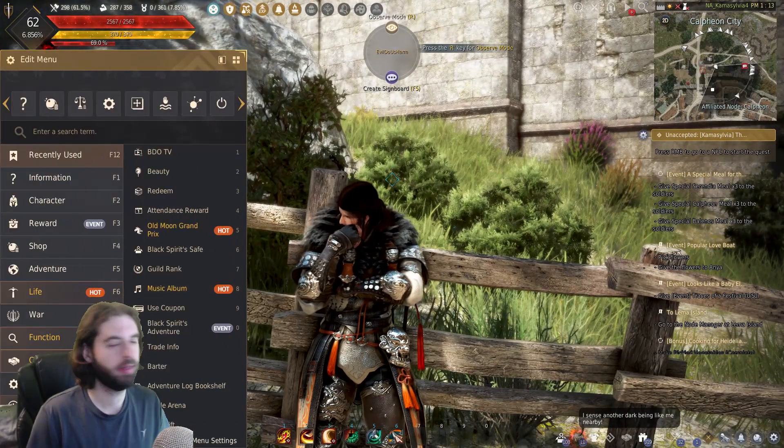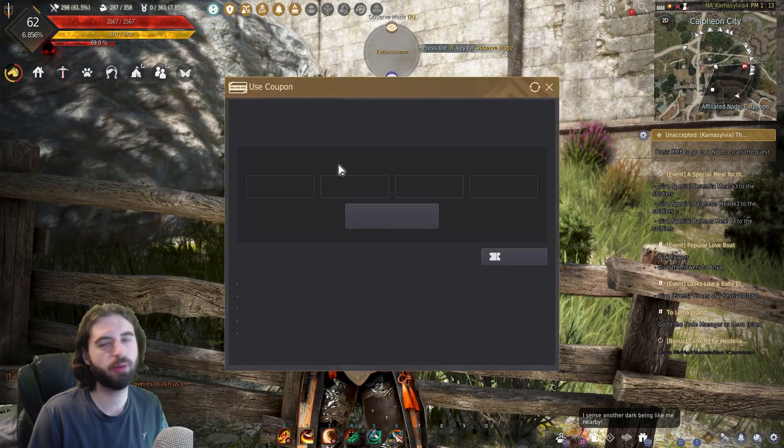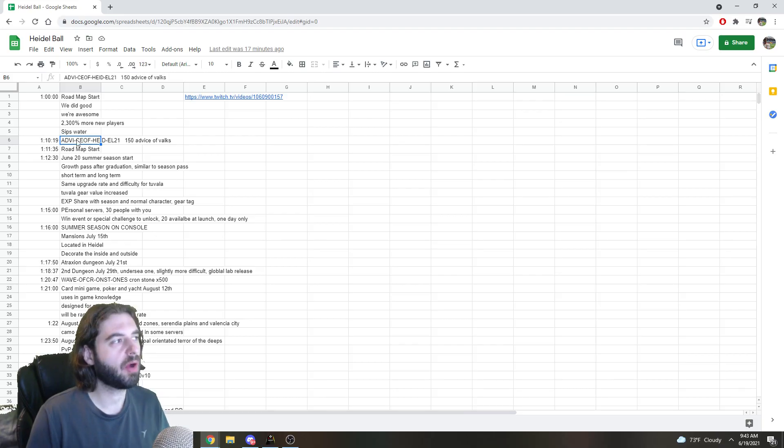That is the escape key on the keyboard — Adventure Support, which is behind my webcam — and Use Coupon. Just copy-paste from the description and drop it right here into this box. I'm going to skip over all of those tabs, but those are the time marks where they're announced.